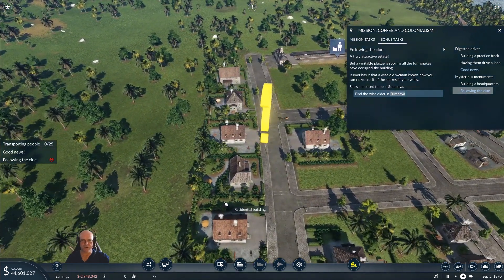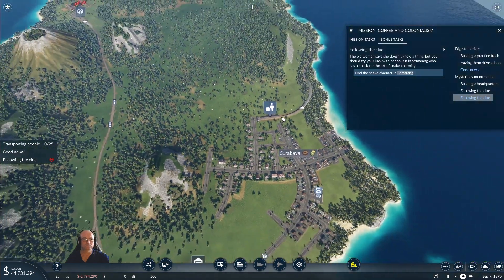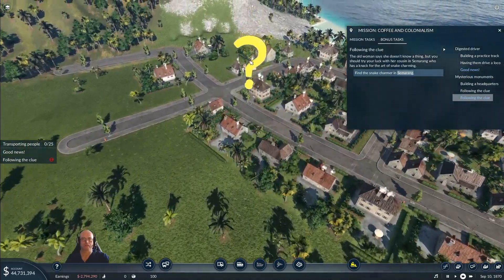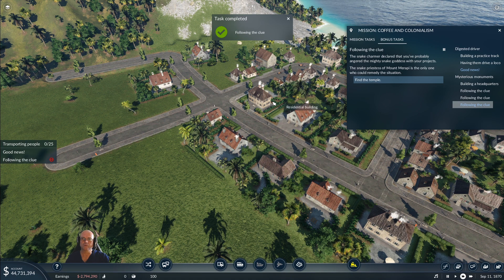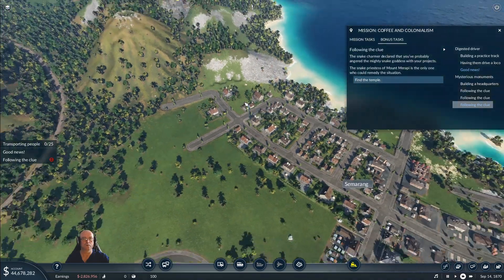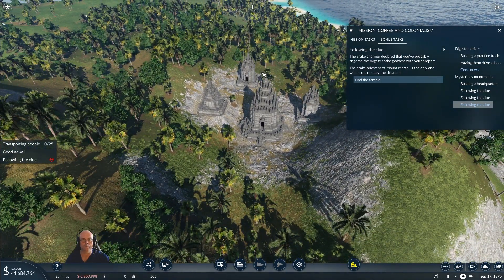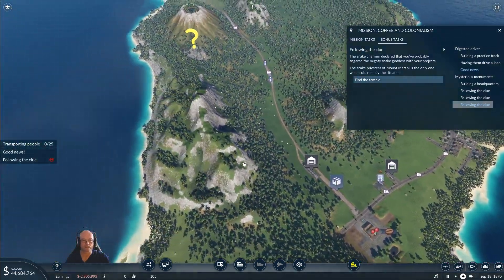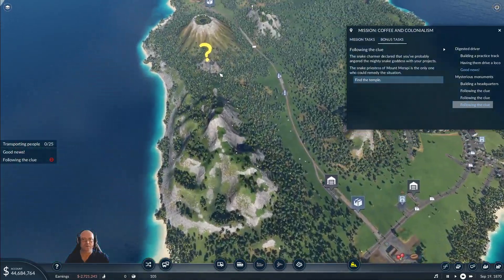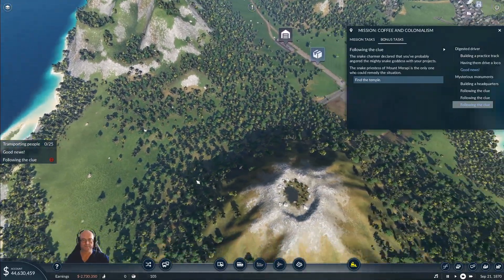Rumour has it that a wise old woman knows how you can rid yourself of the snakes in your walls - she's supposed to be in Surabaya. Find the wise older woman in Surabaya - well she's just here. The old woman says she doesn't know a thing, but you should try your luck with her cousin in Semarang who has a knack for the art of snake charming. Here she is - the snake charmer declared that you've probably angered the mighty snake goddess with your projects. The snake priestess of Mount Merapi is the only one who could remedy the situation. That looks like a temple - there's another one there. Are you the one? Nope - well it's going to be this one then.